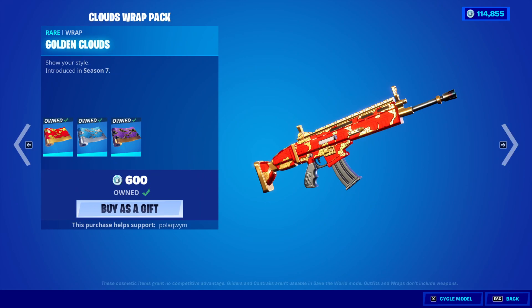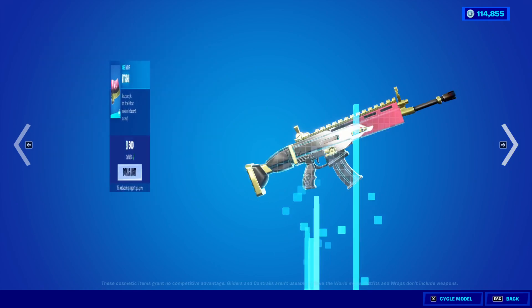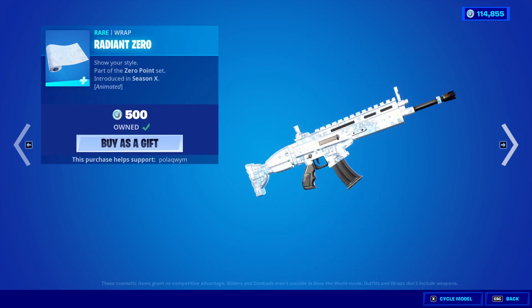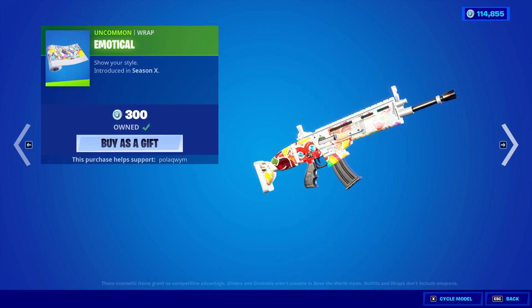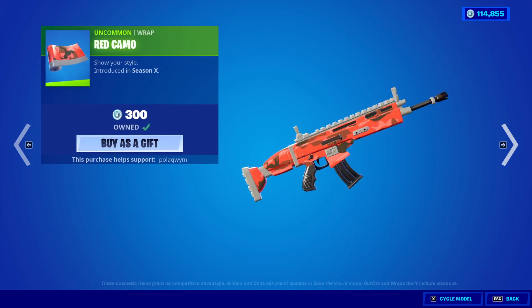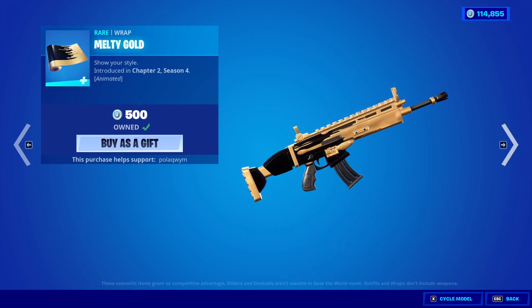We got Stealth Black, the Clouds Wrap Pack — so we have Golden Clouds, Silver Cloud, and Onyx Cloud. Chromatic wrap is back, Magma, Heat, Rivet, Golden Scales, Digital Gray Scale, Kitsune wrap, Core wrap, Busy wrap, Radian Zero wrap. More wraps: Neonimal, Blue Camo, Ratty, Emoticle — I like this one a lot, it's pretty neat. Corrupted, Red Camo, Sprinkles, Camo Pulse, Eternal Zero, Fractal Zero, Star Scout, Melty Gold.